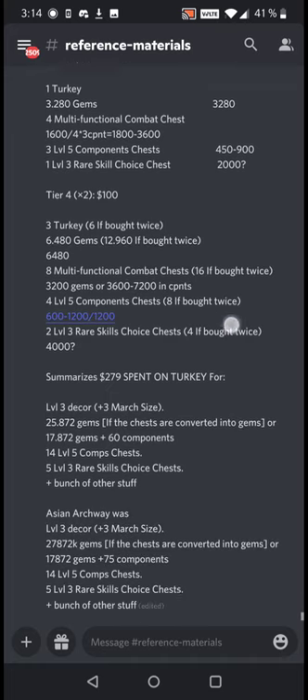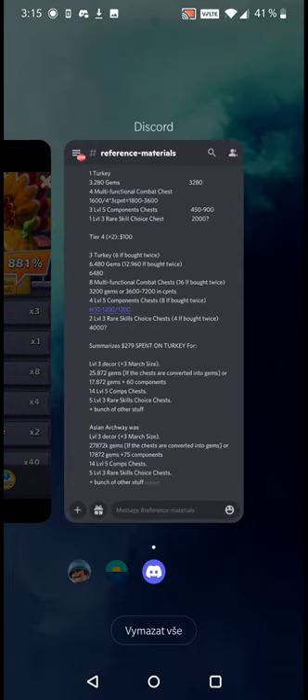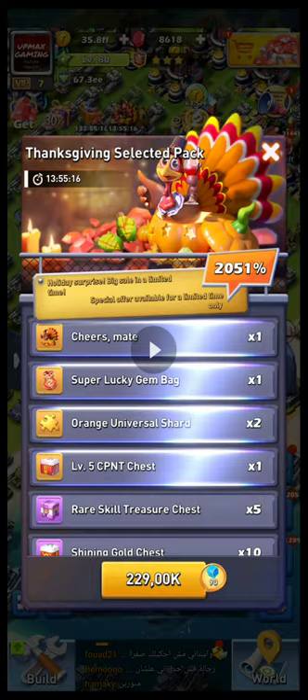If you do spend $279 for this thing, the total is gonna be like 26,000 gems in themselves. If you take the chests and convert them into gems, and take the multifunctional combat chests and convert them into components, you end up with about 18,000 gems, 60 components, 14 level 5 components, so basically 74 components total, and 5 level 3 rare skill choice chests — which is pretty nice. But I personally wouldn't buy it — I don't think a plus three march size decoration is worth $300. Also compared to the Asian archway, you basically lost 2,000 gems and 15 components, so that's not really great.